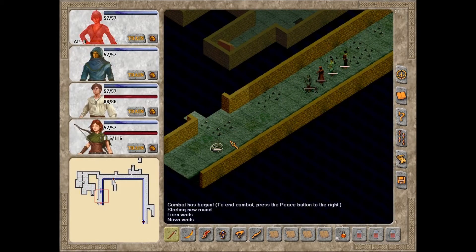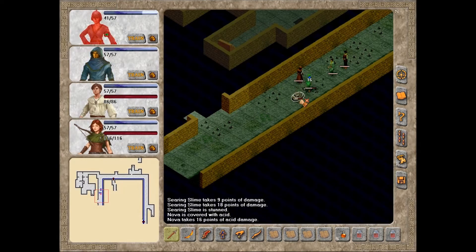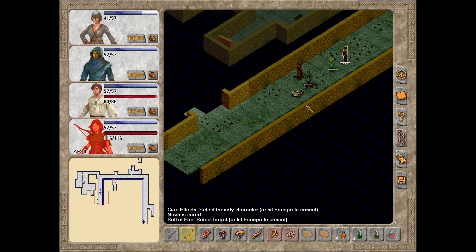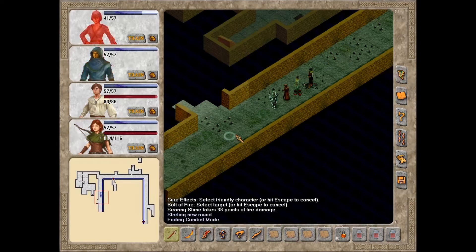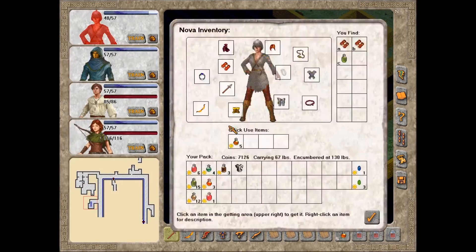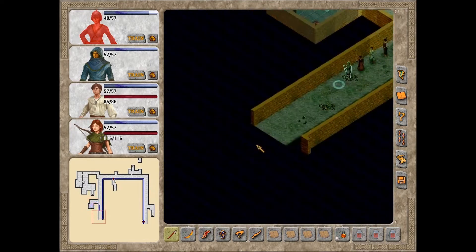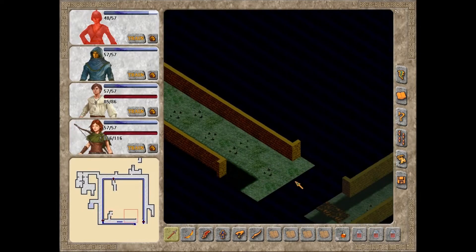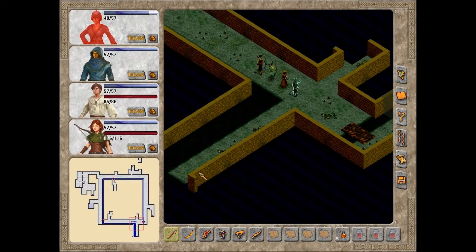Slime. I believe we actually had a quest to deal with slime here. Ow. Cure. Thank you. And a fireball. Okay, that gets rid of a searing slime. Might not have been the one we were supposed to deal with. A curing potion - that we can use.